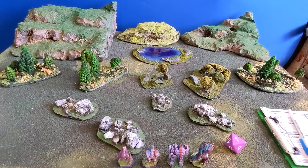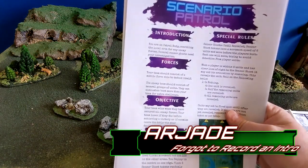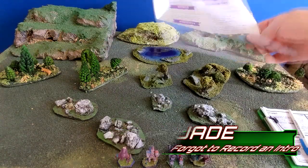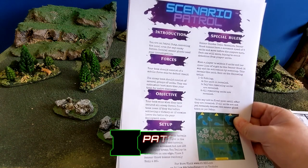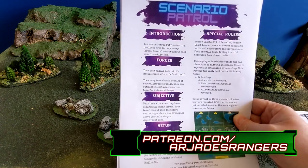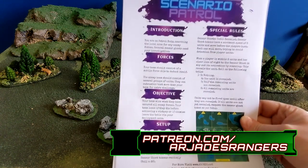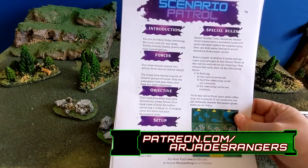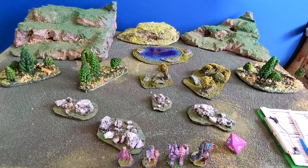Here we are at the battlefield for the first mission — the patrol mission. I've got my handy patrol sheet; these are available for free on the Patreon. You can download the pack — I think there are five or six pages, making up to about eight missions because you have the attack and defense side. Basically, we're on patrol duty, searching the local area for any enemy forces. We've heard there are some sensor ghosts that need investigating.